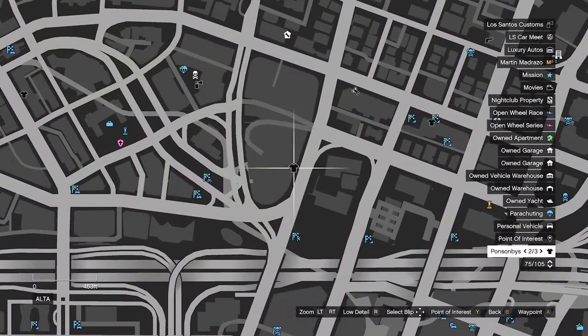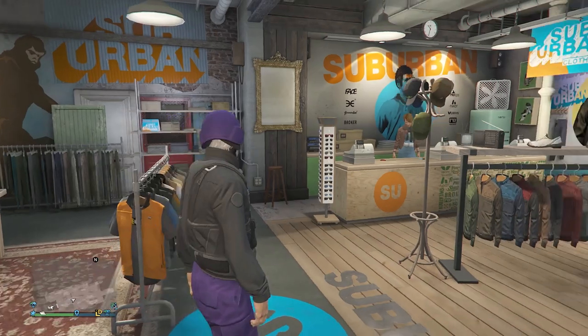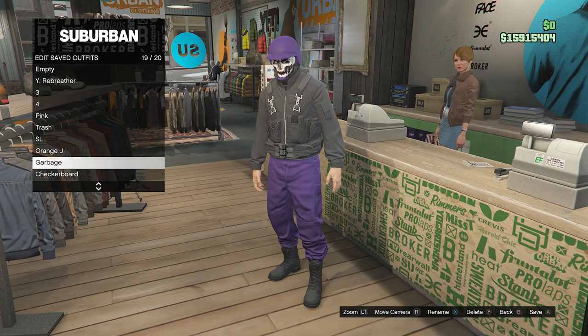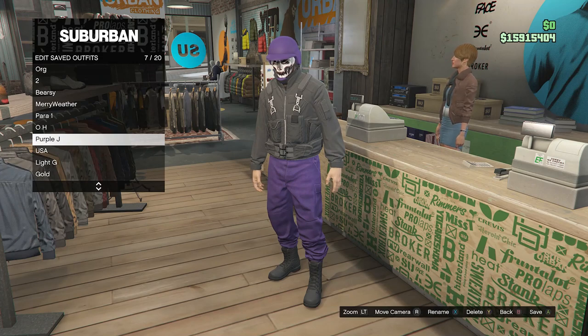Head to the clothing store to save this outfit. At the clothing store, go up to the front counter, hit edit saved outfits, and save your outfit on any slot you want. We're going to save it now because we'll be equipping the purple bulletproof helmet on the outfit we're creating later, but we have to take it off first.